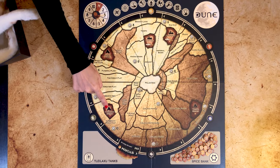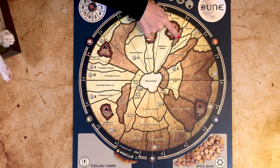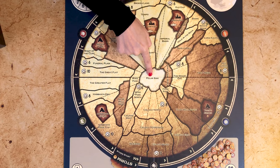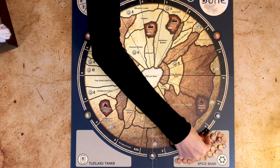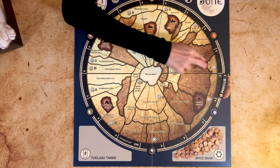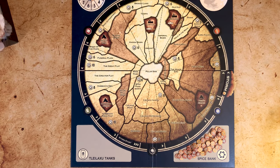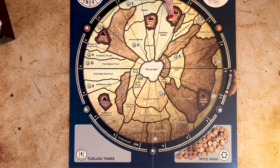Dune is a desert planet. Apart from the five strongholds marked in dark brown, there are rock territories in brown. Everything else is desert territory in tan color. There's also the polar sink in white in the middle. The map is divided into 18 sectors and the storm moves counterclockwise around Dune. Note that some territories run across several sectors. Some territories are also marked with a spice blow, showing the possible locations where spice could appear during the game.